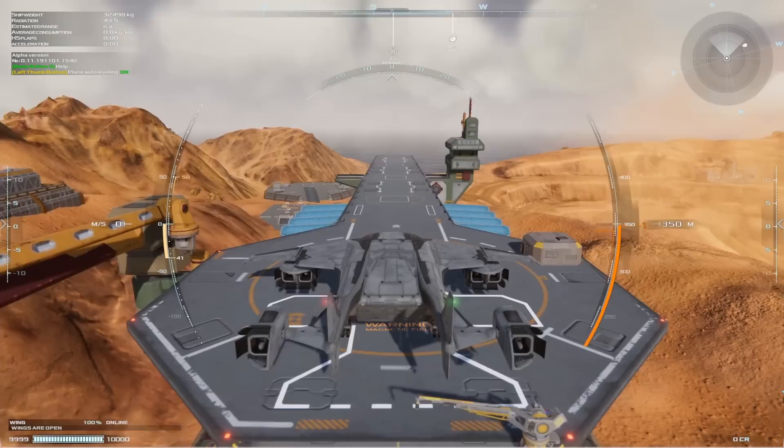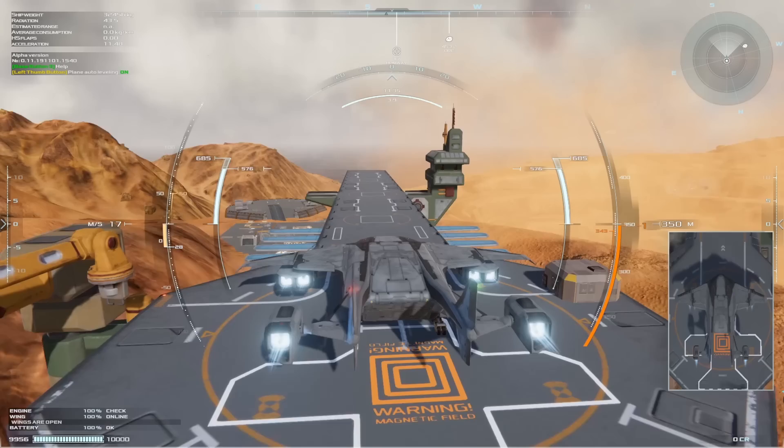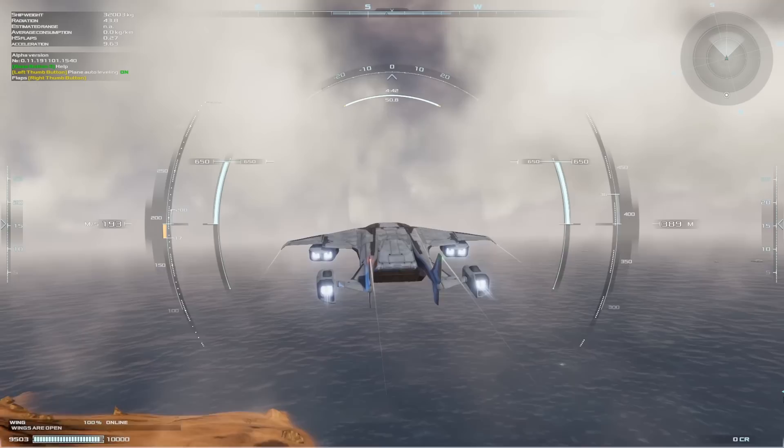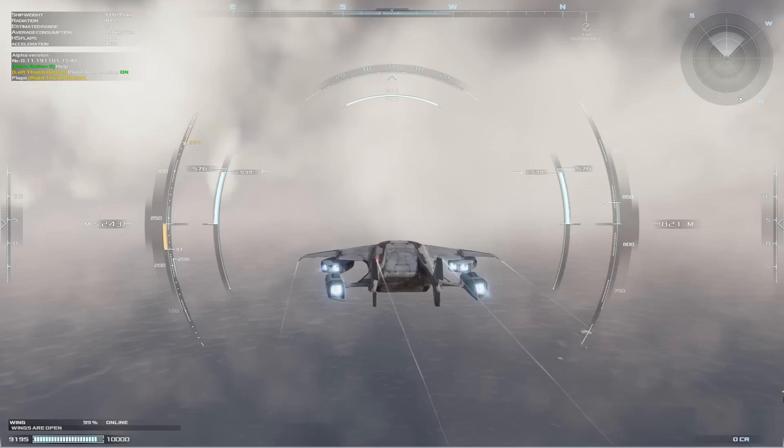So let's see how we can do on takeoff. It's been a long time since I played; we're probably going to crash. There's new controls such as flaps and whatnot. Let's give her full throttle and see if we can take off. Everything's feeling good so far — very close to the tower there. There's been a lot of new graphical improvements. That was actually a pretty good takeoff — applause to myself on that one.